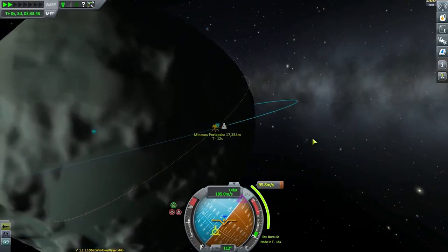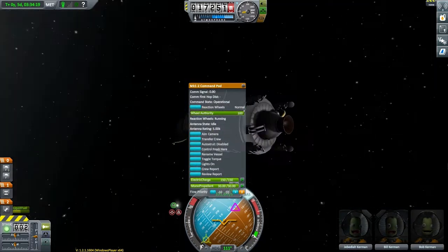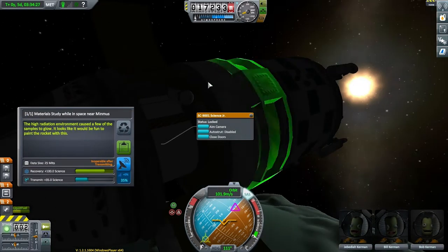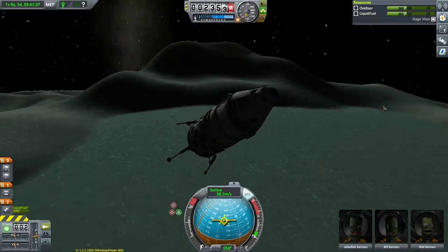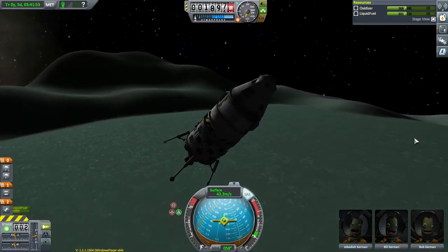Last thing to do is double check our staging and the engineer report to make sure we don't have any major flaws in our design. And that should do it — we're ready to go. Let's do this.